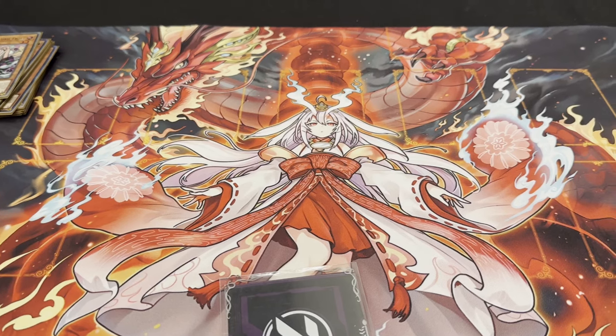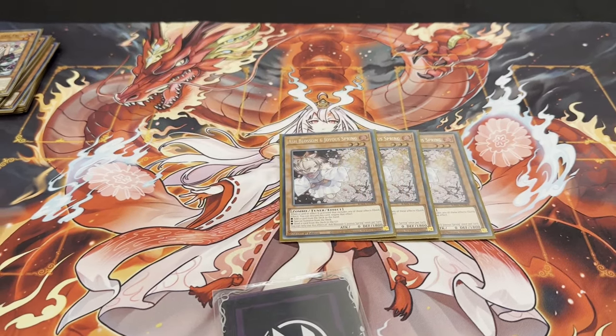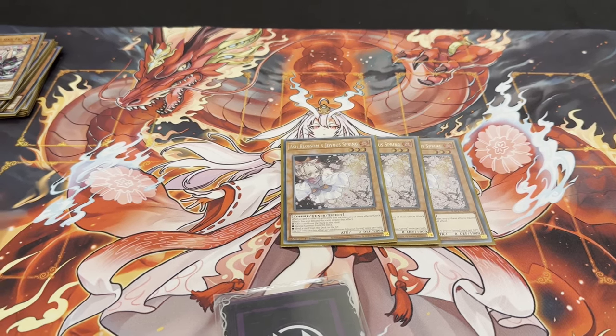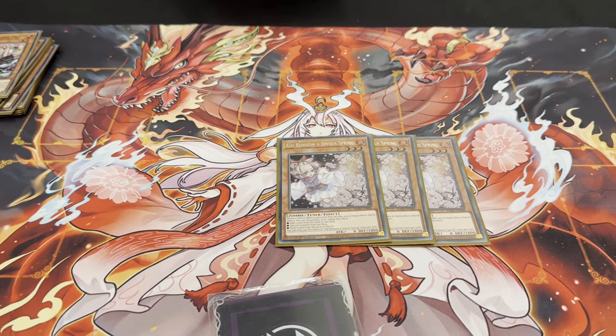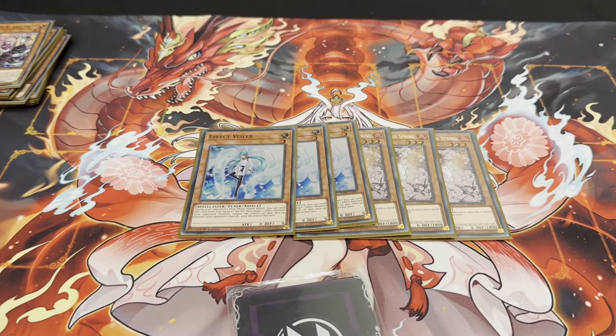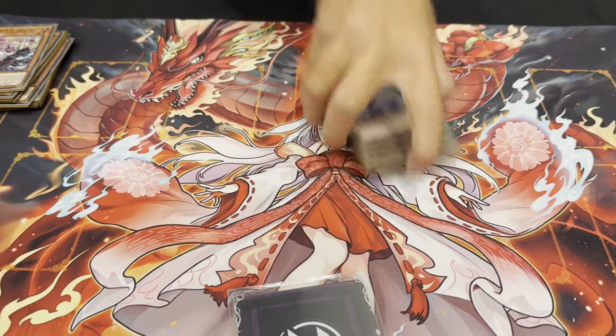For the Hand Traps, we've got three Ash Blossom — isn't the most effective in this format, but won me a game against Snake Eye when I Ashed their Wanted poster. Three Veiler — better than Imperm because I like to use it as soon as I can. That's it for the Main Deck Hand Traps.